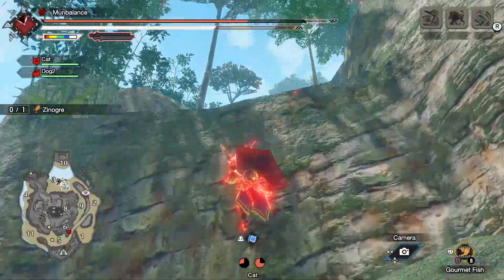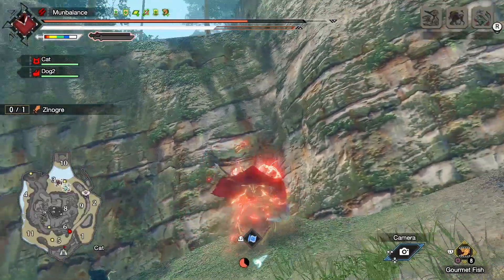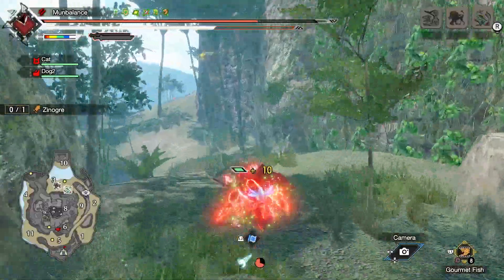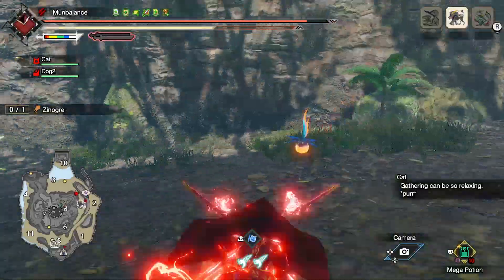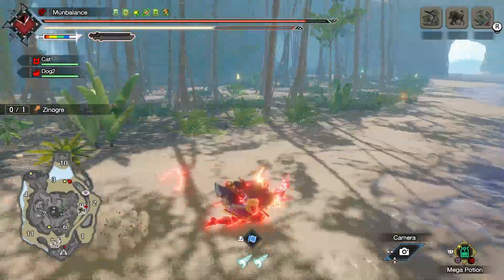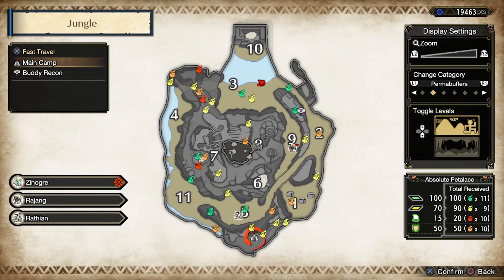Here's an example of tower vaulting — not working — but if we go right to the corner here, look at that. We didn't even have to put our weapon away. And just like that, we are full on spirit birds and we can just go ahead and fast travel to whatever the target is for this quest.